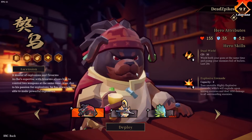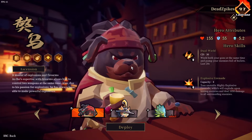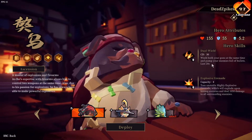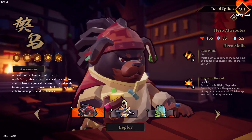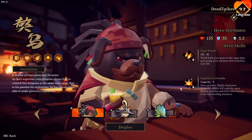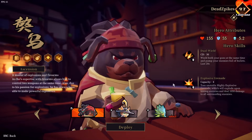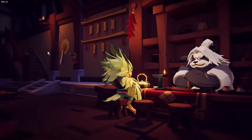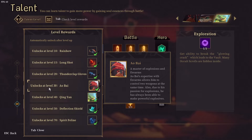This guy right here is what this video is going to be about — the Dual Wielder, what I like to call him. He has two skills: Dual Wield, which lets him wield and shoot both guns at the same time, and Explosive Grenade, where he can toss a grenade that does a decent amount of damage. To unlock Owlbuy, go into your talents and check your level rewards — at level 30 is when you unlock him.